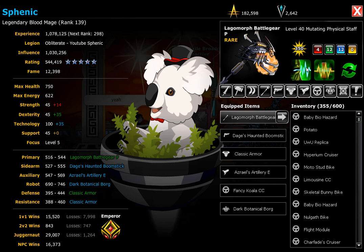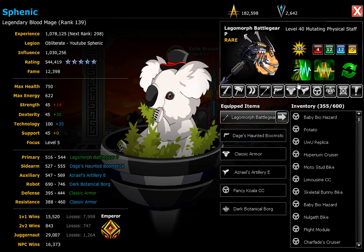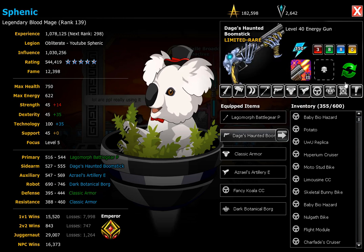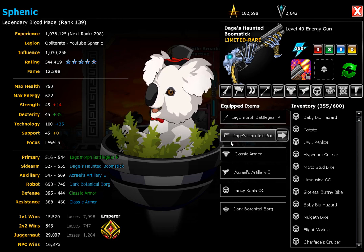So for my cores, on my primary I have critical heal and lifeline. Both of these cost varium, so if you don't have any varium then don't worry about it — it's not really that important. I'm using the Daegis Haunted Boomstick. It's helpful in hitting multiple enemies.